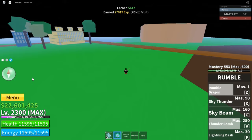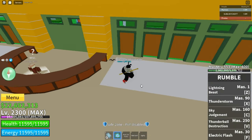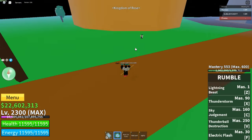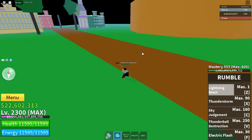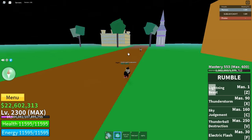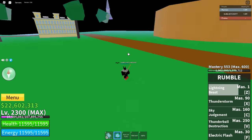In awakening form we got Sky Judgment, Thunder Ball Destruction, and Electric Flash. We're gonna check all these moves out. Starting with Lightning Beast — oh, that's kind of cool, basically 3000 damage. That was a cool angle. Lightning Beast one more time — my game keeps lagging for some reason.